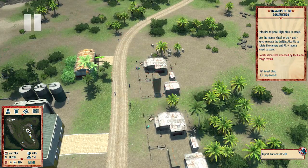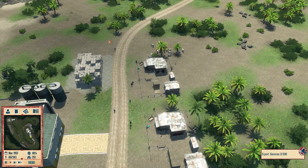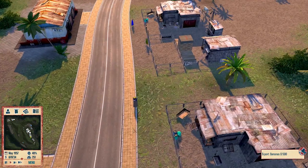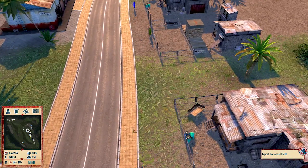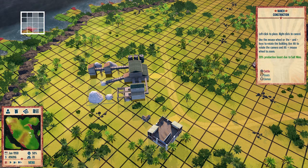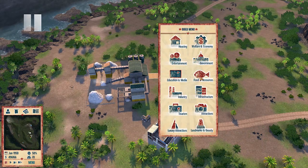Teamsters transport goods around your island. Make sure that you have enough to maximise your output. Salt mines will provide an adjacency bonus to ranches and wharfs, allowing you to squeeze more food and more profit from these buildings.